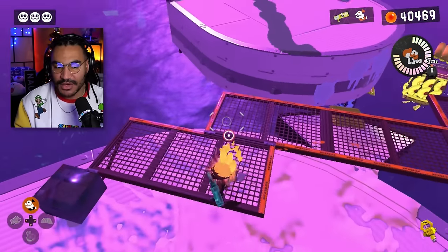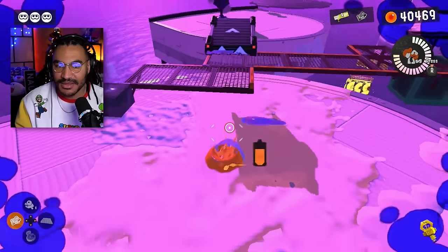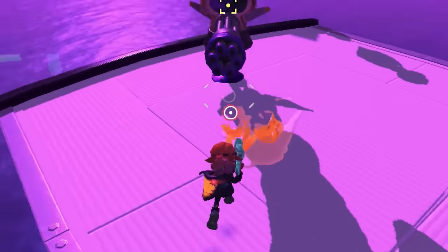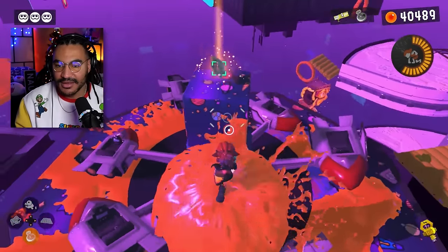We gotta go that way, so what I'm gonna do is place a ramp. If only I could maybe get up to it. There we go! That's what I'm supposed to do. I think a geyser will help me climb that. Yeah, there we go! Now my brain is putting the pieces together.